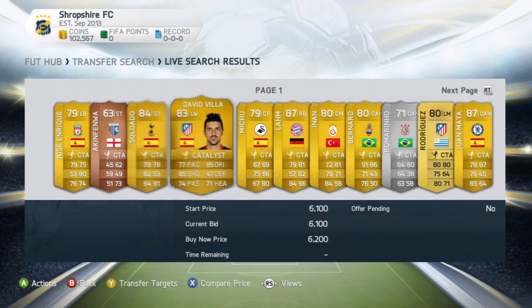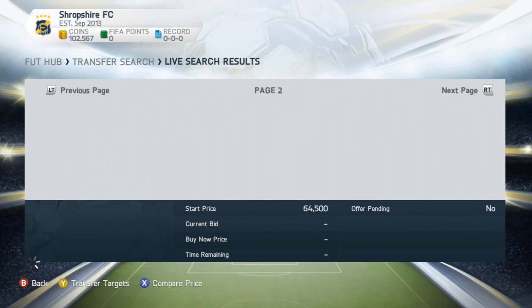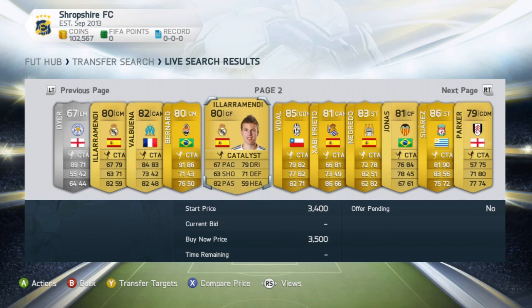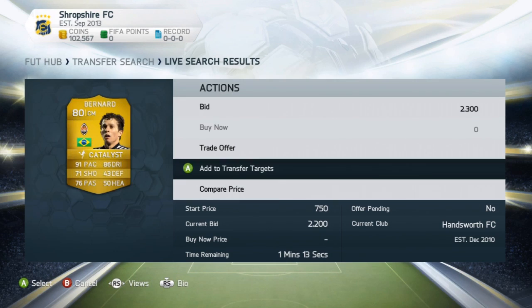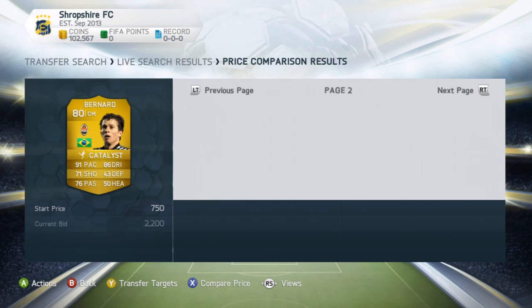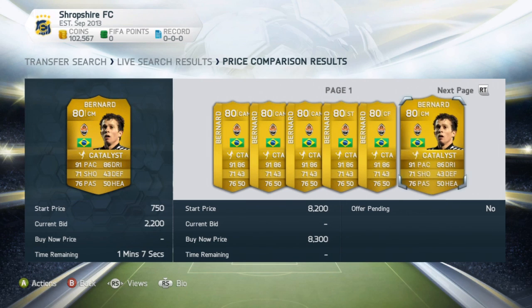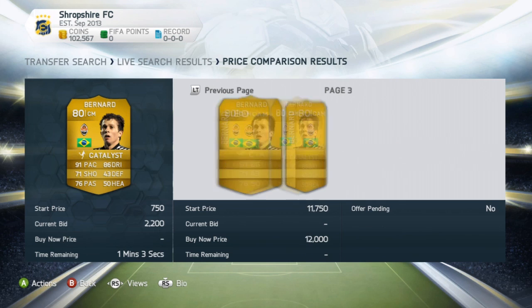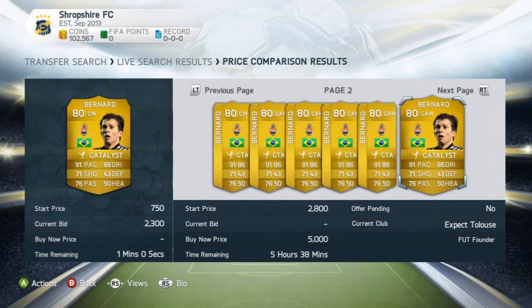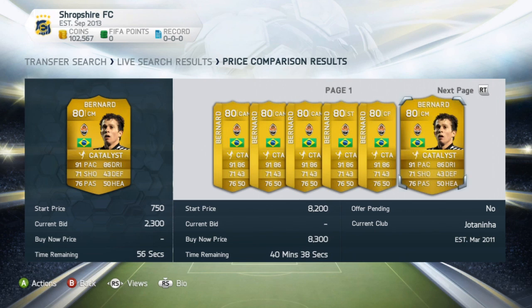You're going to look for players with open bids on them. Like a lot of methods, just look for players with open bids because that is where the bargains are. So Bernard - let's have a look at Bernard. We're going to check him in the Catalyst. He's been converted to a centermid, so we're looking at centermid. There's one centermid for $8.3k and another one for $8.3k.